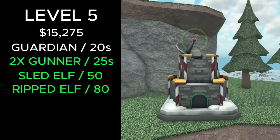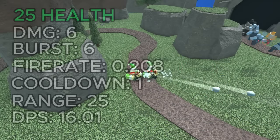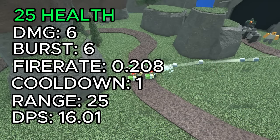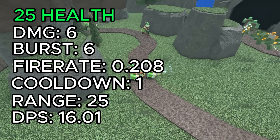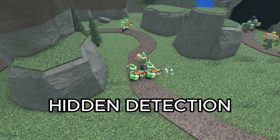At level 5, it costs a total of 15,275 cash. It now spawns gunner elves instead of cannoneer elves every 25 seconds, spawns a gift bomber instead of bomber elves every 50 seconds, and spawns the ripped elf every 80 seconds. The gunner elves shoot at enemies in range, have 25 health, deal 6 damage, shoot in bursts of 6, have a fire rate of 0.208, a cooldown of 1, 25 range, and 16.01 DPS. They also have the ability to shoot hidden enemies.